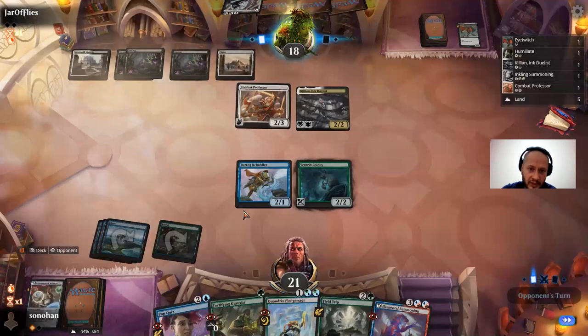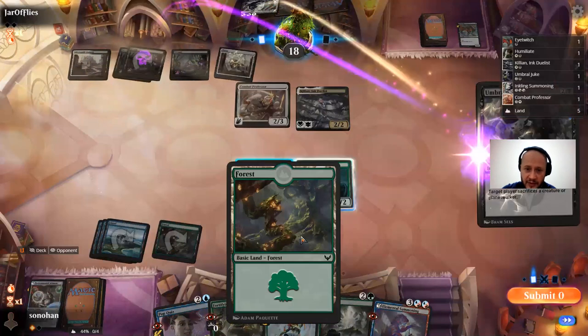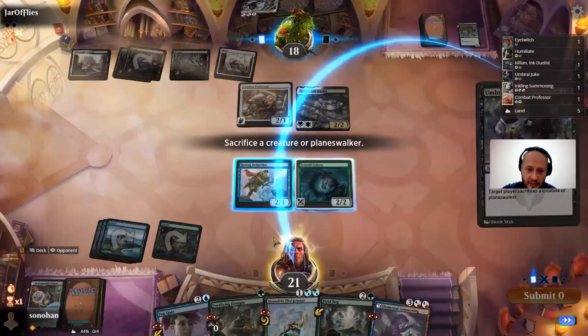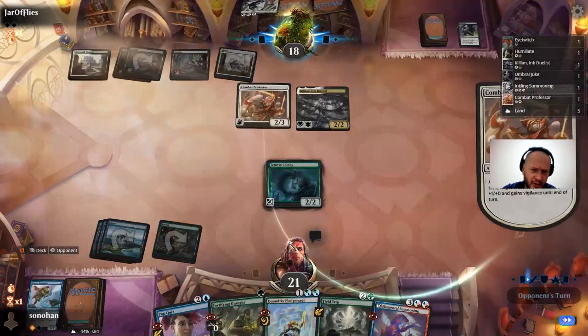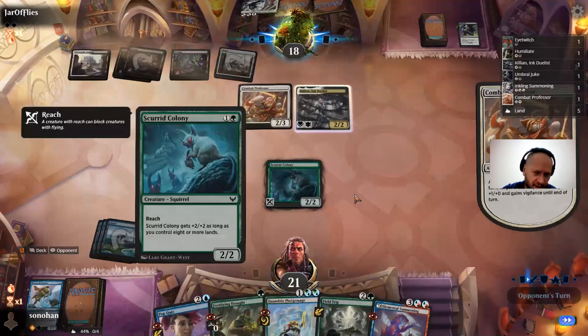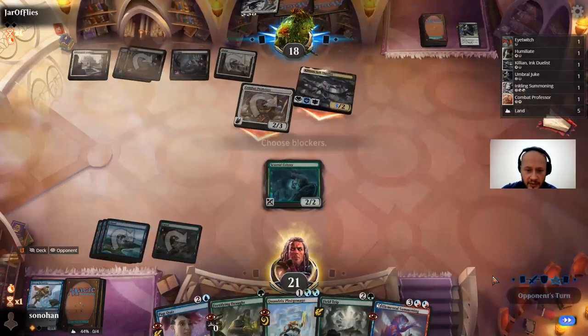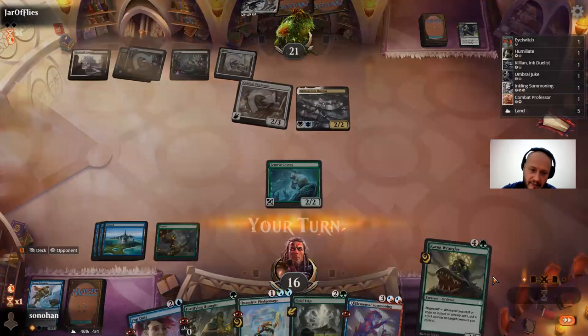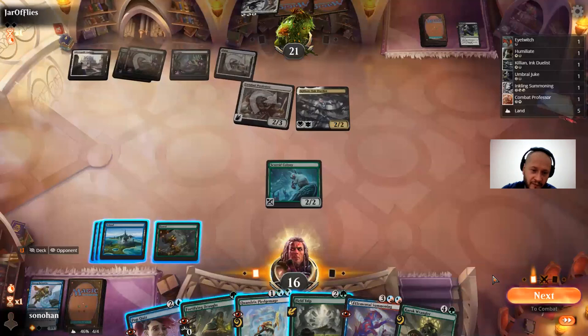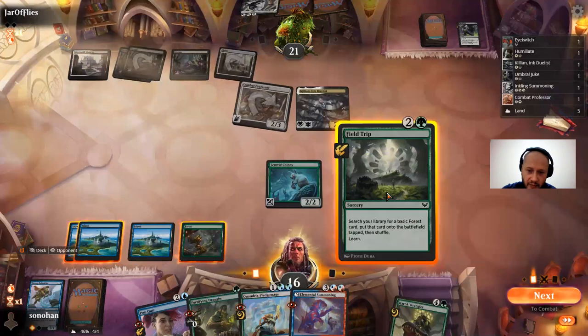I'm only one land less than my opponent, but you can see the difference. So it's sacrifice — interesting. I probably would've just made a two on there because that forces me to sacrifice a colony. Good beats. So what am I supposed to do now — field trip? Well, this puts the land in tapped. I guess I have to go Pop Quiz.